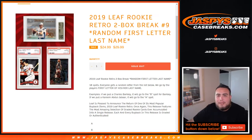What's up everybody, Jason for JazpysCaseBreaks.com doing 2019 Leaf Rookie Retro. It is a two box break, number nine. Random first letter last name, so 18 total spots. Everybody gets a random letter from the list below. We go by the player's first letter of his or her last name. For example, we pull Charles Barkley, it'll go to the B spot. We pull Kareem Abdul-Jabbar, it'll go to the A spot.